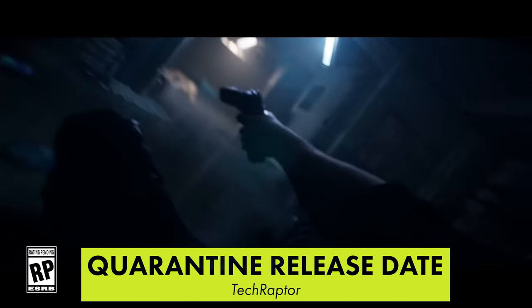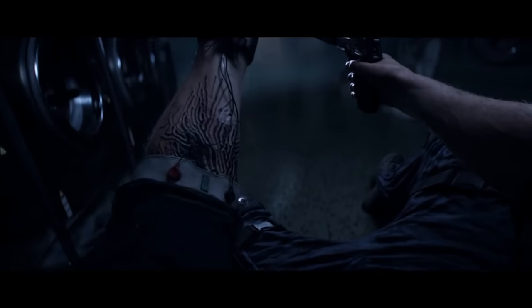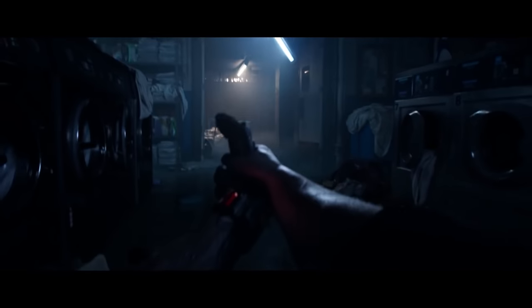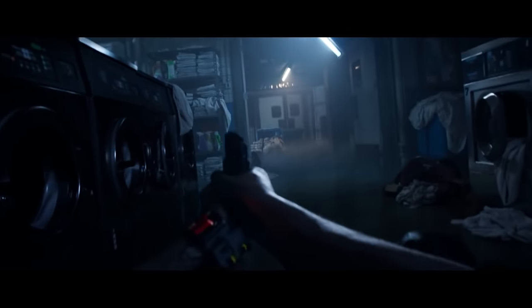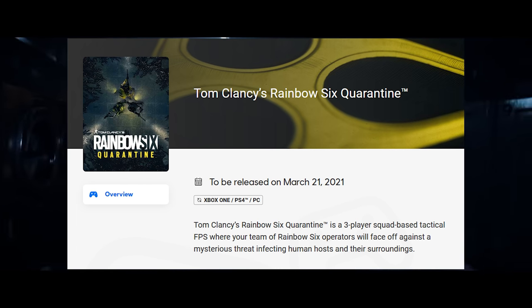Rainbow Six Siege Quarantine is a spin-off of Siege's Outbreak limited-time event mode from 2018. While Outbreak drew a mixed reaction from players, there was a clear interest in a more fleshed-out experience. Ubisoft were quick to reveal Quarantine but have been very slow to reveal more info about it. Last year they announced it was being delayed due to the pandemic. However, the official Ubisoft website now lists Quarantine with a March 21st release date, and the description says it'll be on Xbox One, PlayStation 4, and PC.